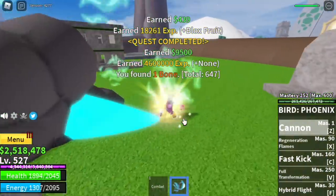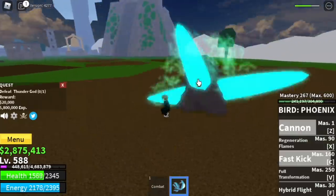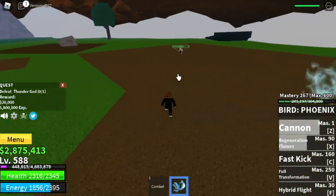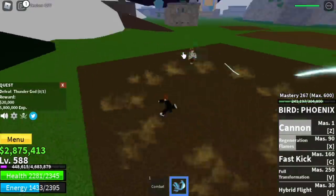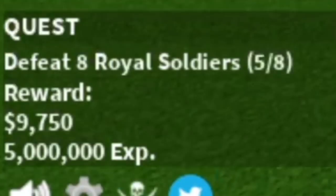At level 575, you can start defeating the thunder god. It's easy to defeat now — we have lots of skills to heal and to damage. Just dodge that skill and you're good. The goal in this area is to reach level 625. You can grind with the royal squads or the royal soldiers — it depends on you.